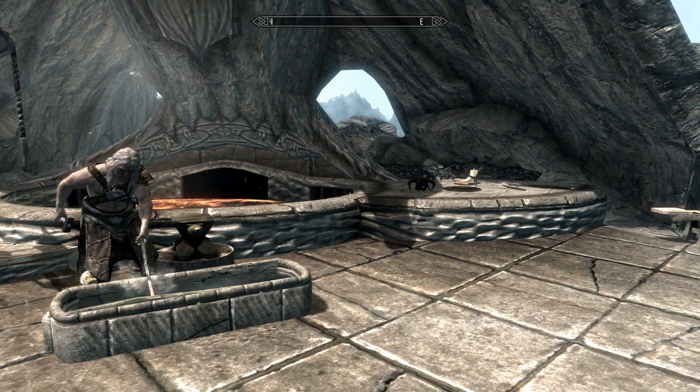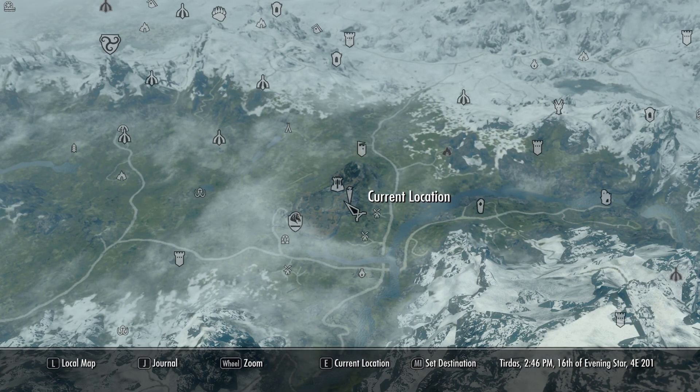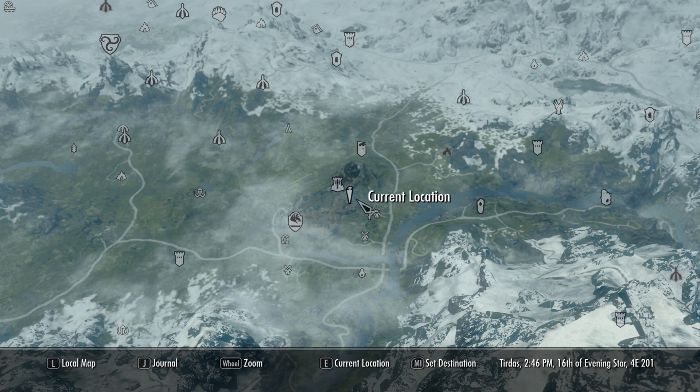Hello YouTube, it's Garrett with Garrett IRL and I'm here at the Skyforge, which is in Whiterun, to show you this amazing mod called Glimmer, which is now on the Steam Workshop. You go up by Dragon's Reach near Whiterun to get to the Skyforge — if you didn't know where that was, it's in the Companions area.